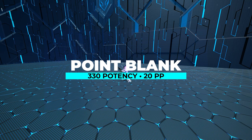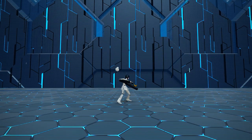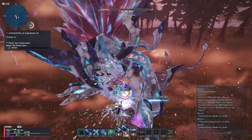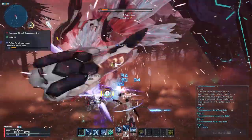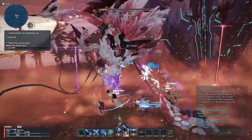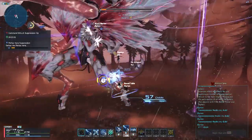Point Plank may look weak on paper — what's this disgusting 330 potency — but this is actually your go-to charge spam skill. Unlike the Hunter, gunners take only half the time to fully charge a skill, so you don't lose out on DPS that much if you commit to a charge. With 80-plus frames for 330 potency, you can rest easy knowing you're hurting Petasvera in the most stylish way possible. Note that you can dash before the two shots by holding down a forward key, and this is best used with a full attack speed boost for nasty damage output. It only costs 20 PP, so it's absolutely spammable.